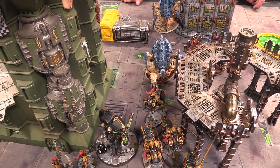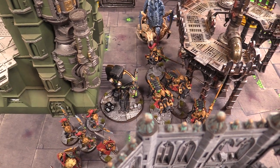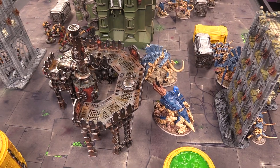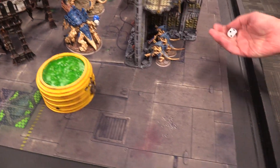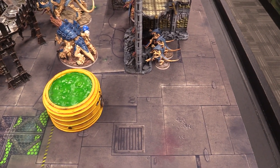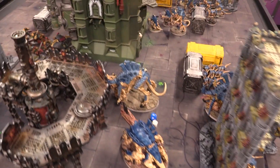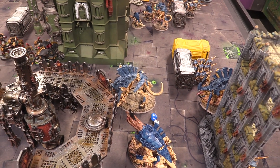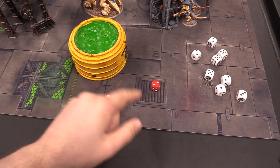Psychic phase starts with the Tervigon casting Catalyst — succeeds and goes on itself. The Hive Tyrant smites into the Telamon — Josh uses Indomitable Engine stratagem for one CP to ignore mortals on fives. The Tyrant gets it, rolls D3 — Josh ignores one mortal wound from the strat. The Zoanthropes also smite the Telamon, rolling over twelve for a super smite D6 plus three — Josh spends a command point to ignore mortals on fives, takes four damage, now down to six remaining wounds on the Telamon.